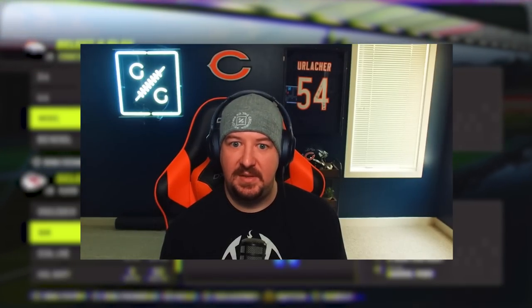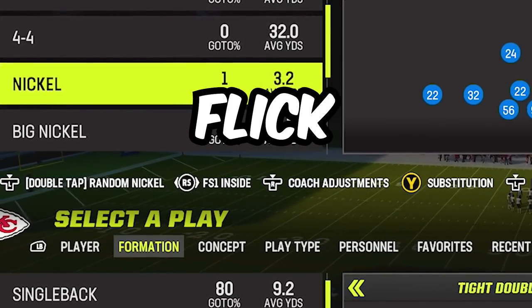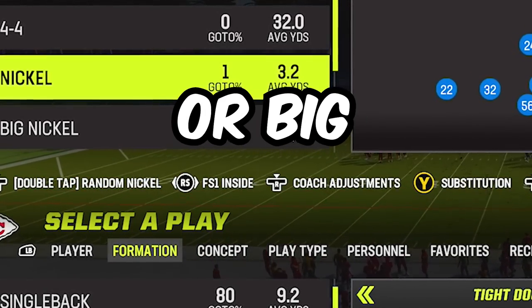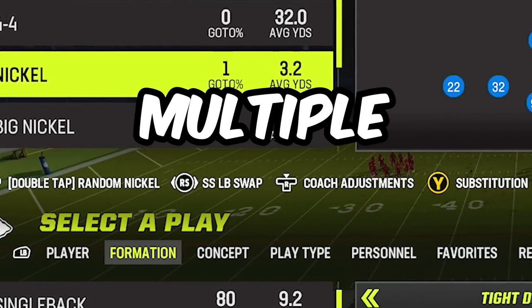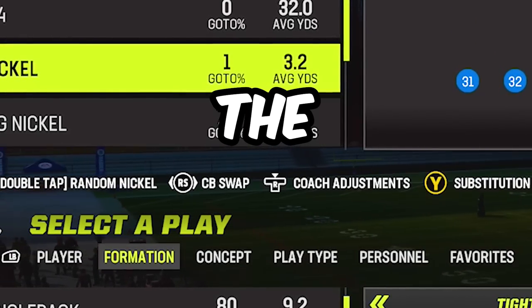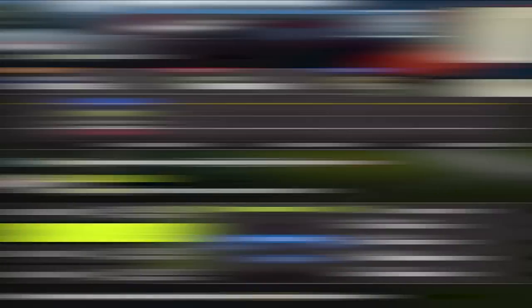Big dime means four defensive backs underneath with two safeties over the top, and that fourth corner is actually another safety. All in all, those big designations result in three safeties on the field. What we're going to do is flick the right analog stick within our package until you get a safety package that says something like 'free safety inside,' 'strong safety inside,' or 'big nickel.' Some formations have multiple packages that will do this. Nickel over, for instance, has the big nickel and the free safety one inside, both of which achieve what we want to accomplish.